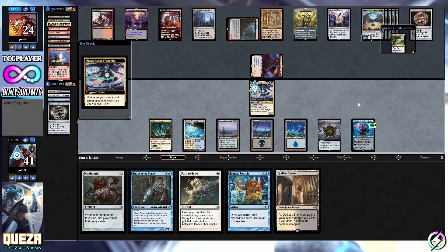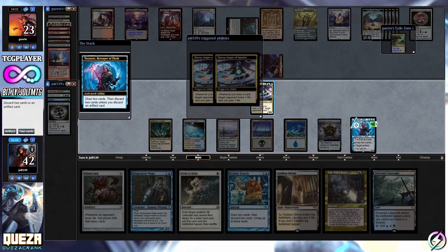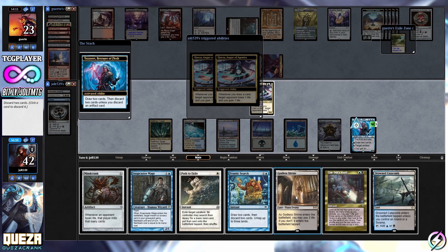Let's go for Tezzeret - draw two cards then discard a card unless you discard an artifact. We're up on a land for sure. Limb Duels Vault and Catacombs - let's go and discard two cards. We're going to get rid of Godless Shrine and Limb Duels Vault puts us into Dust Mantle Guild Mage territory very quickly. Frantic Search - I'd like to hold on to Frantic Search. I guess we could discard Path to Exile but I like holding on to it.